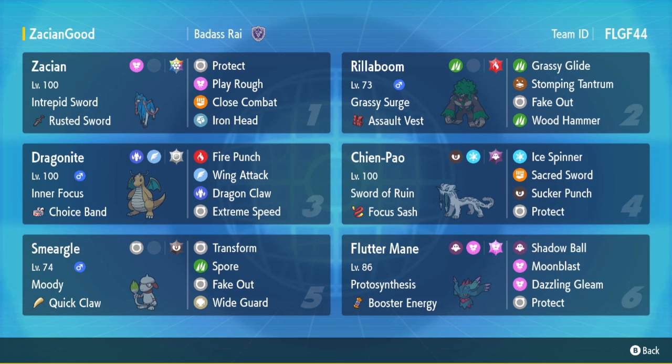I got the AV Rillaboom with more of a bulky, typical bulky setting — some defense, some Spdef, and mainly max HP. It's a really bulky set, just mainly kind of spam priority. Fake Out will do decent damage, and it can kind of just take hits from stuff as well with the AV. You got the Choice Band Dragonite with Tera Normal. You got Fire Punch there for Steel types, mainly stuff like Gholdengo. You also get kind of walled by opposing Zacian, so if you can somehow live a move from them, you can actually hit them back with a Fire Punch and do a ton of damage.